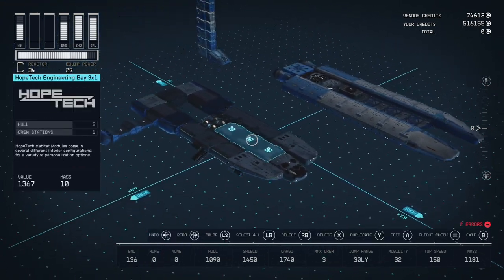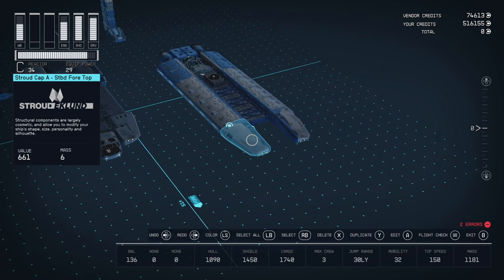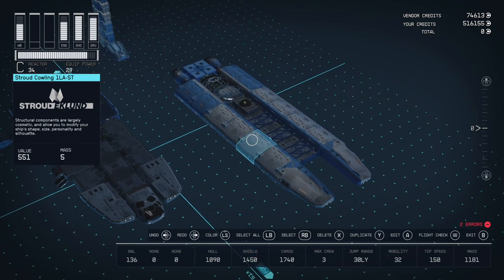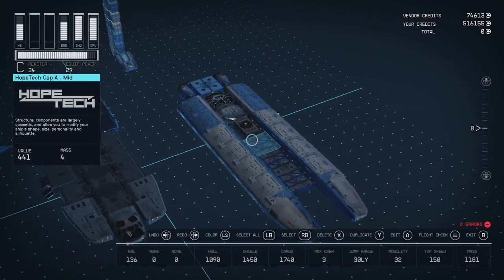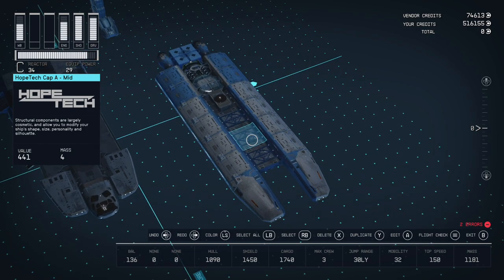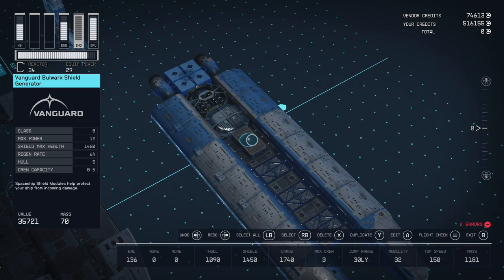For the middle layer, we start out with Stroud-Eklund nose caps — that rounded slope section — one on either side. Then we have what looks like six Stroud-Eklund side slope pieces; you just paint them different colors. For the middle, we have a Hope Tech Cap A — three of them going down the middle — and then we switch to a Hope Tech Cap B section. I chose this shield because it's the lowest profile and easiest to hide.